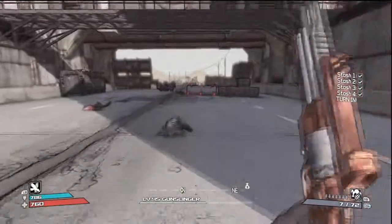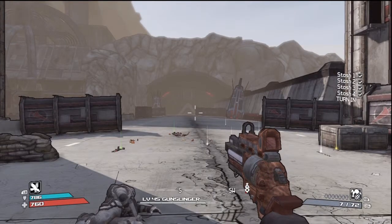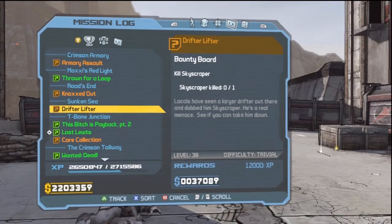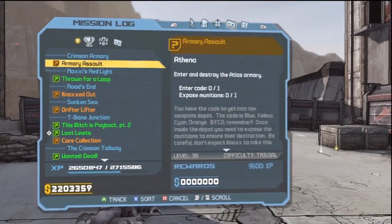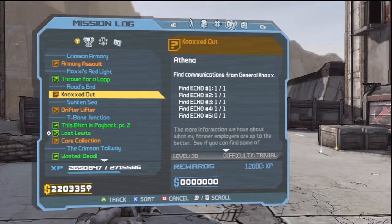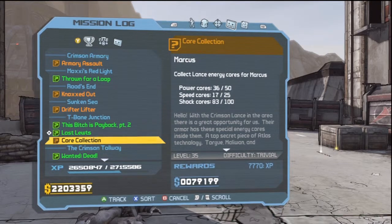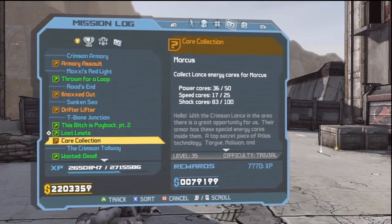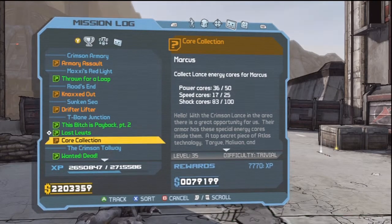I think this is a great place to end off — we're starting to approach 20 minutes and I don't really want to push it too far past that. Thank you guys for watching this episode of Let's Play Borderlands. Next part, we've got Armory Assault, Drifter Lifter, and Core Collection. I'm probably not going to do the ones for Marcus — they just allow you additional runs through the Armory to collect stuff and I'm not too worried about that. You know, expect the finale next episode. See you then. Thank you.